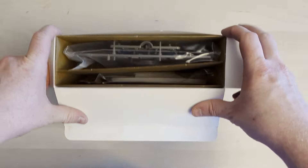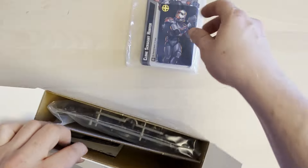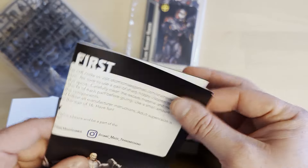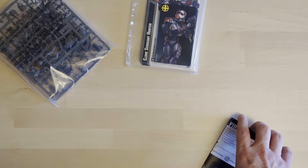Let's take a look in the box — it's a bit heavier than expected. We've got cards, sprues, and a little bit of info — that's everything in there. We can get rid of the box now.